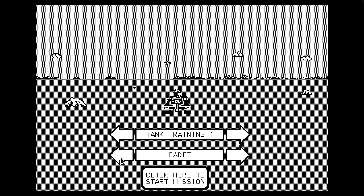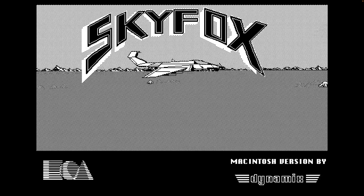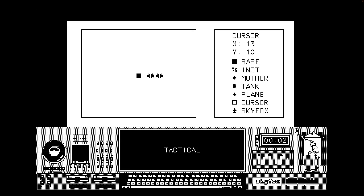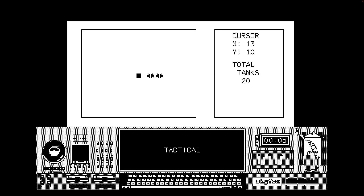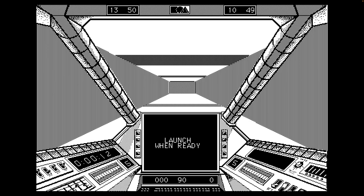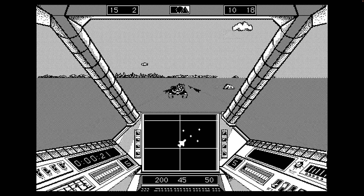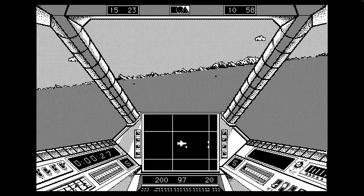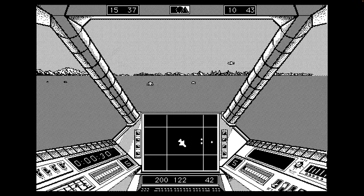It says when you wipe out all the enemy, or when the enemy hits all your planes during training, you return to base where you can launch against more enemies, or press Ctrl-R or Cmd-R on the Mac to return to the scenario selection screen. Let's go ahead and try tank training.